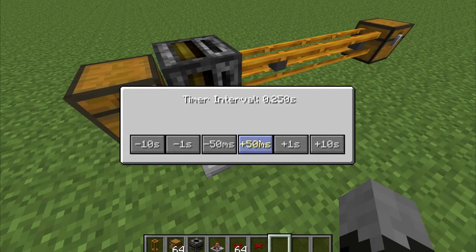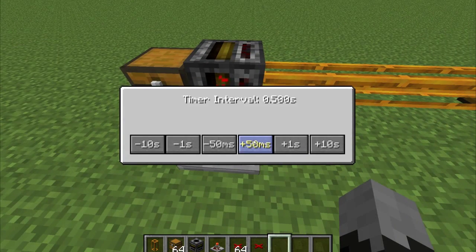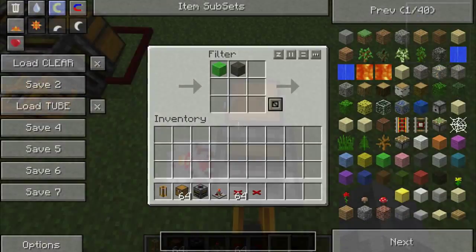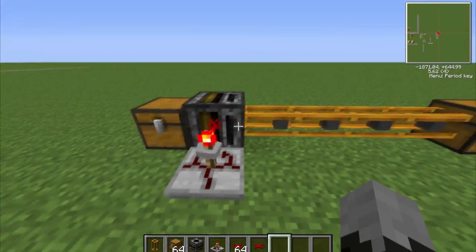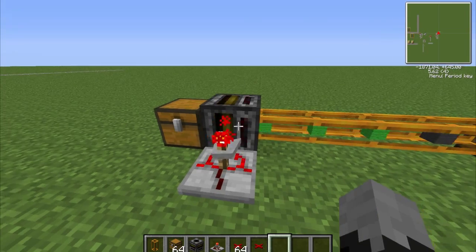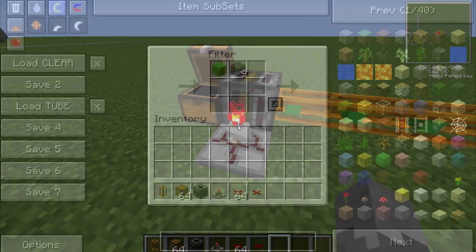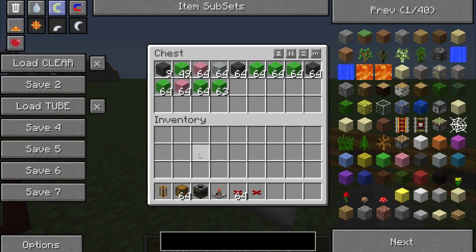I'm gonna change this so it's faster, just to prove to you. There we go. I'm just gonna take half this actually and just stick it in here. As you can see, it takes the item out and it switched from one of them to the next one. Let me just take all of this.